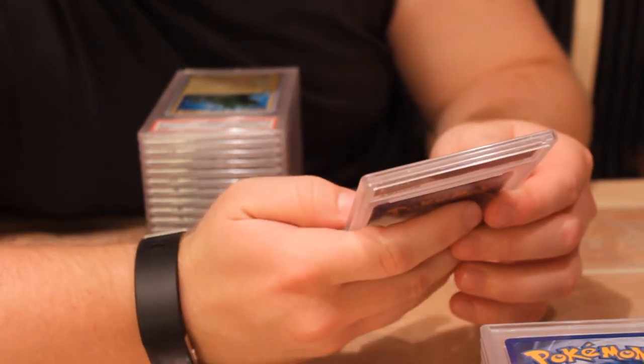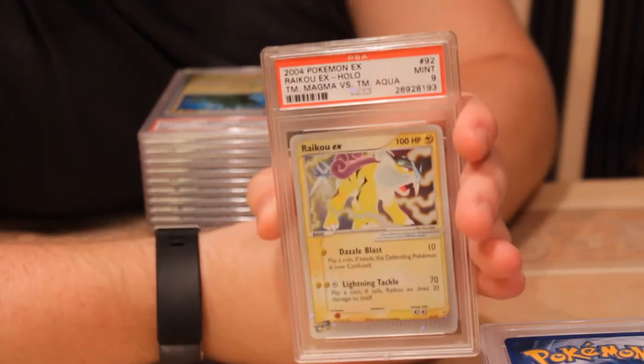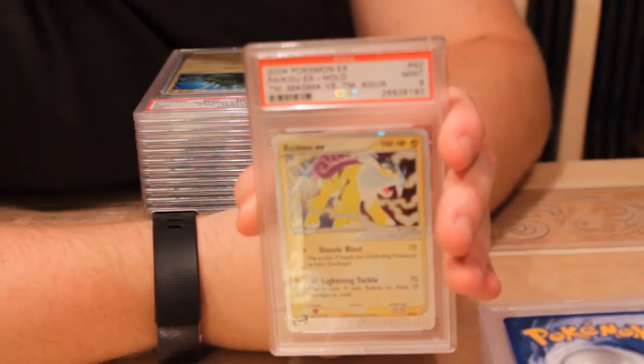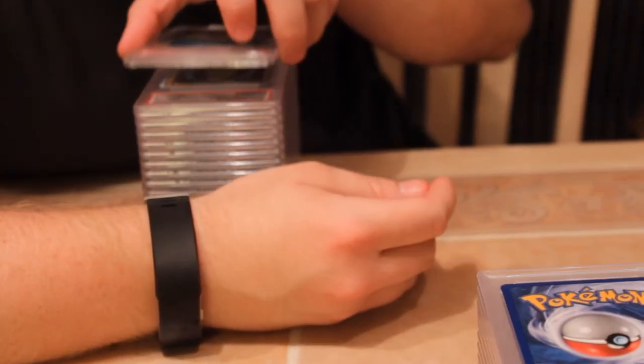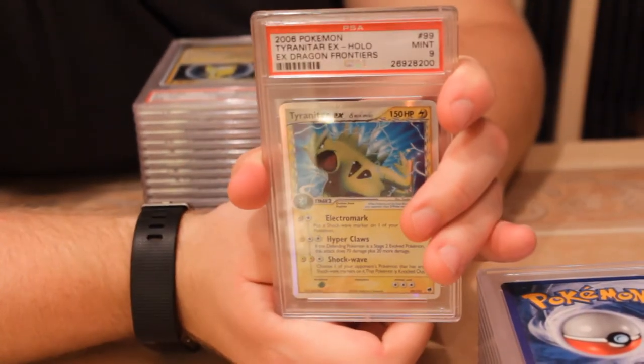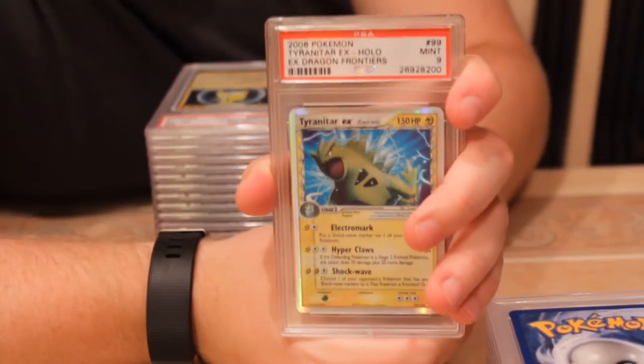Next is one I've graded before — I think got an eight last time — Team Aqua Team Magma Raikou EX. That eight went quick last time; this is a great looking artwork on this one. Next we have Tyranitar, mint nine — a nice delta lightning type.